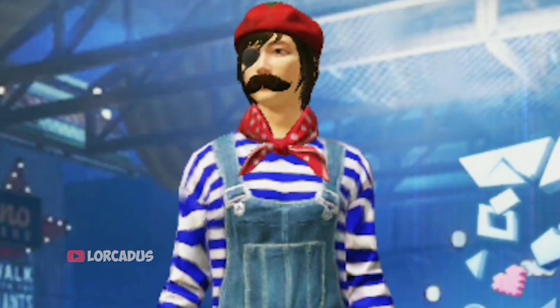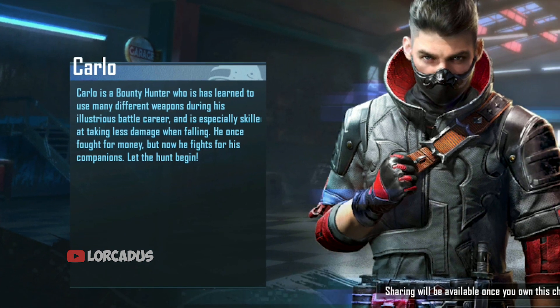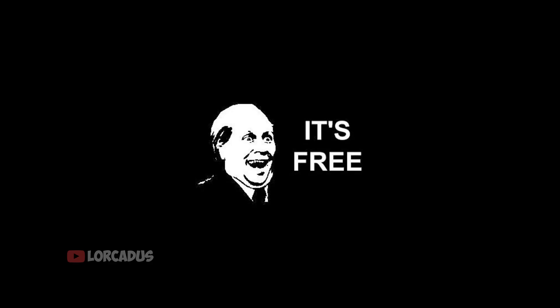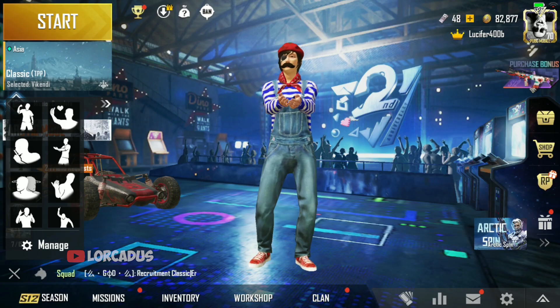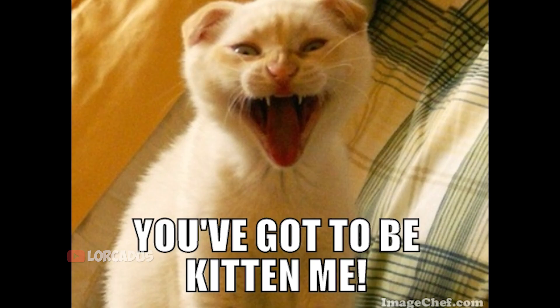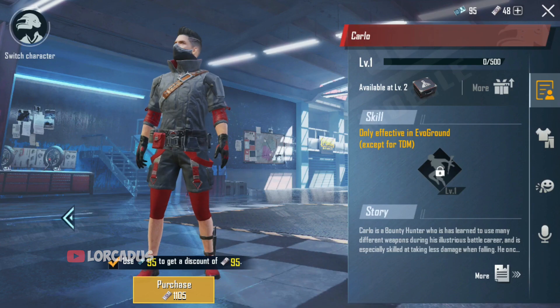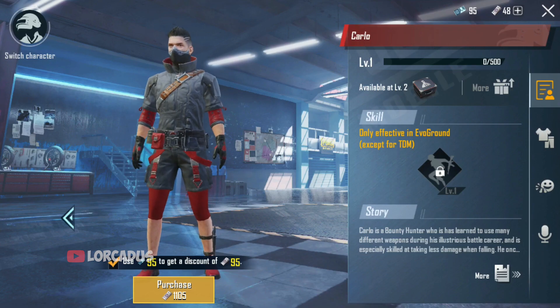Hey guys, this is Loculus. In this video I'm gonna tell you how you can get that character, Carlo, for free. I know what you guys are thinking right now — you gotta be kidding me. You need to spend 1000-something to get that character, you lying piece of a**.